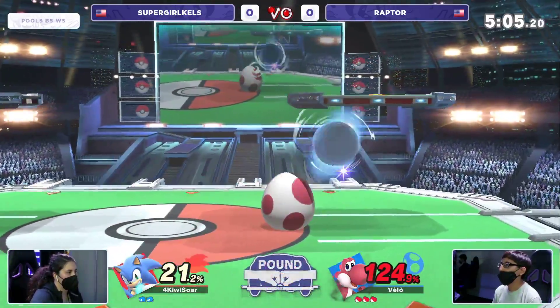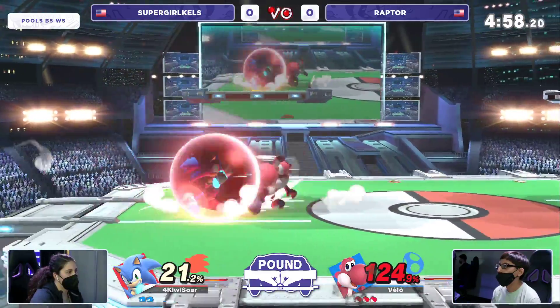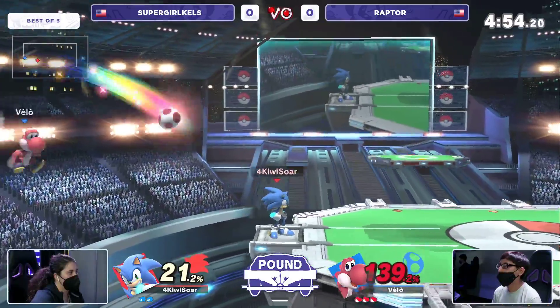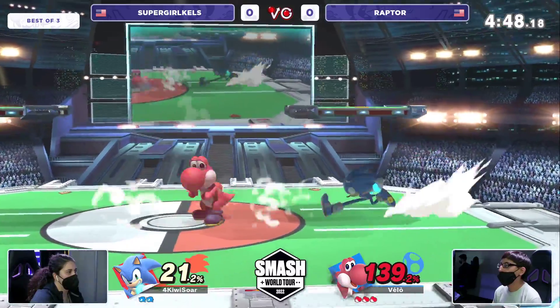Now what is Raptor going to do with the lead? Hold it. Stay in shield and hold center stage — this is exactly what you have to do. Because if you have the lead, Sonic has to approach you at some point. And because of the fact that Sonic has to get to you, you avoid getting pushed off stage. Kels couldn't put out the spring because the egg was already there, so it was kind of out of position and probably would have traded with the egg.